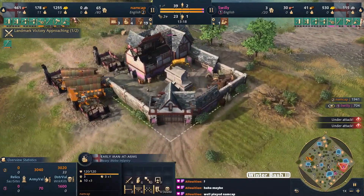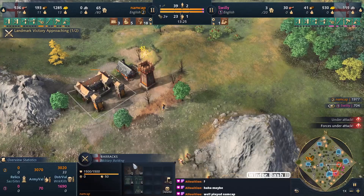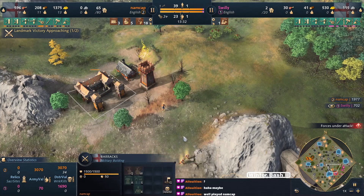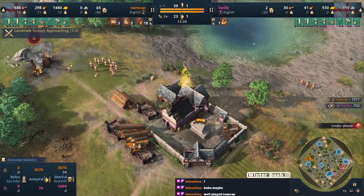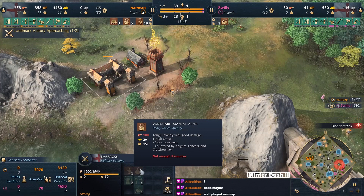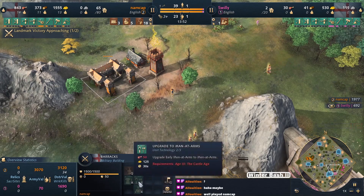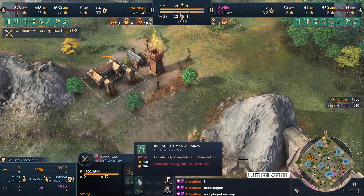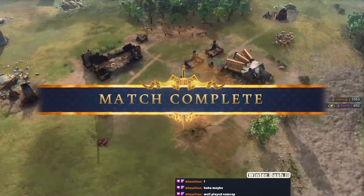Early man-at-arms still on the field. These are the dark age version - there's an upgrade to vanguard, the feudal age version, and they go up from there. One upgrade had three dots on it meaning it's the Age 3 version, with a castle age requirement - interesting. We'll have to find out in another game because this one is over.